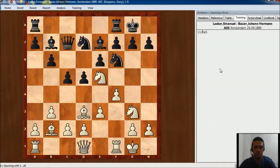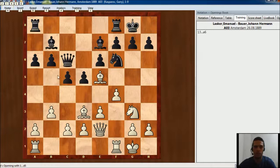Black played Qc7, then Qc6, Qe2 connecting the rooks, a6 protecting b5, and Nh5. This is an important moment because usually if we are attacking we don't exchange pieces — we are going to need our pieces to attack — but Lasker plays Nh5 here. So how do we understand this?